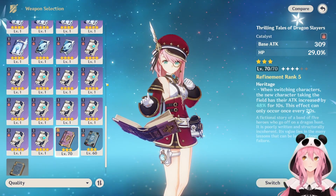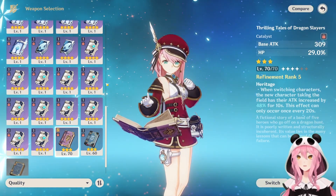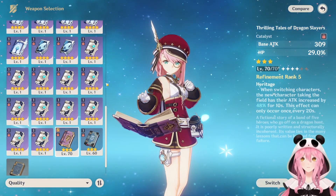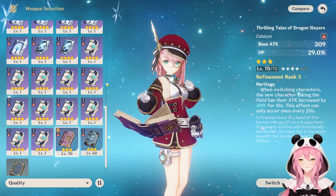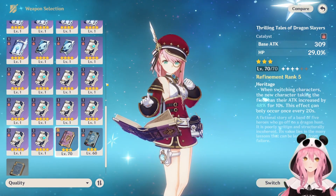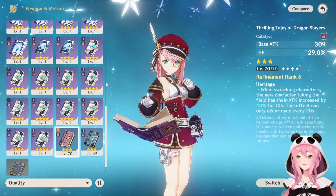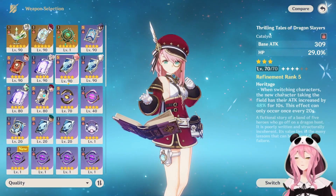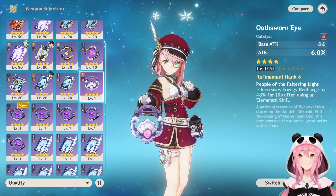It wouldn't be a complete free-to-play guide without mentioning Thrilling Tales of Dragon Slayers — a very good option for support characters. The next character you switch to receives a huge 48% attack boost. Just keep in mind who your teammates are: if you're using Neuvillette or Furina, who scale off HP, this attack percentage won't help their damage. Make sure your DPS actually scales with attack before choosing this weapon.